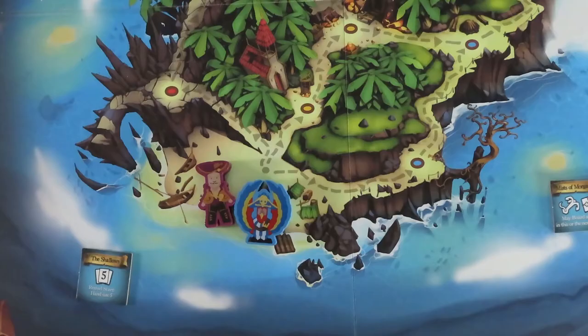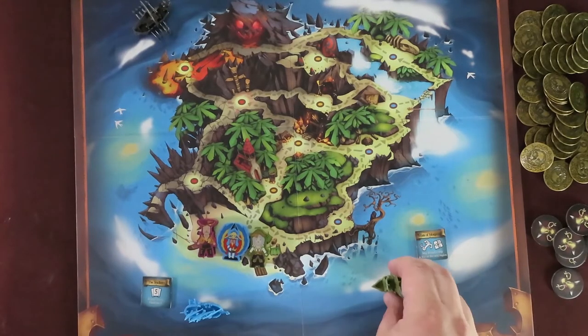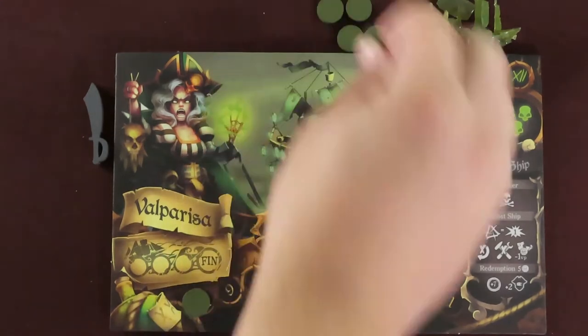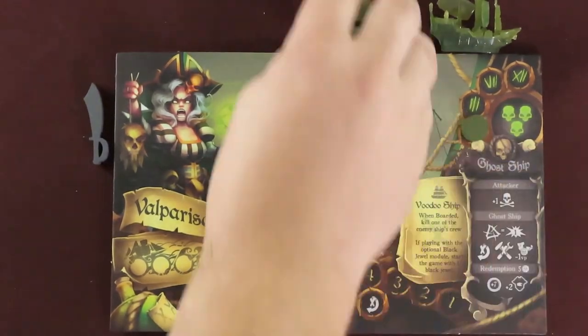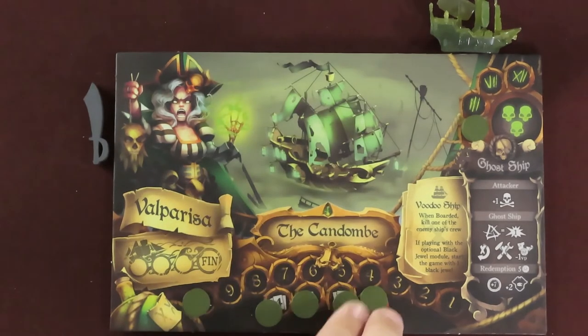Each player should place their pirate captain figure on the game board's beach area. Place your normal ship in any of the 4 water regions, except ones with an S on the water tile. They can face in either clockwise or counterclockwise direction. Keep your ghost ship near you for later — it will replace your normal ship on the game board if your player board's hull track marker is reduced to 0. On your player board, put one of your colored discs on the 10 hull space, one on the 0 reputation space, and one covering each of the crew member spaces.